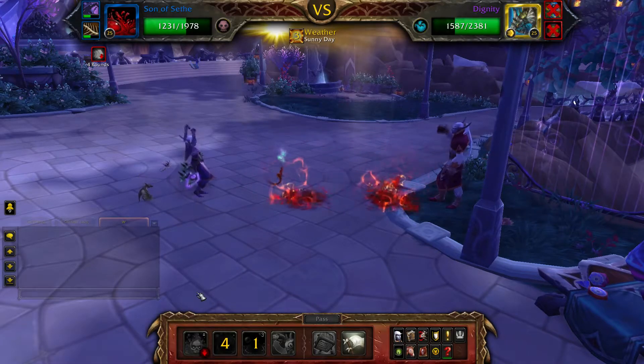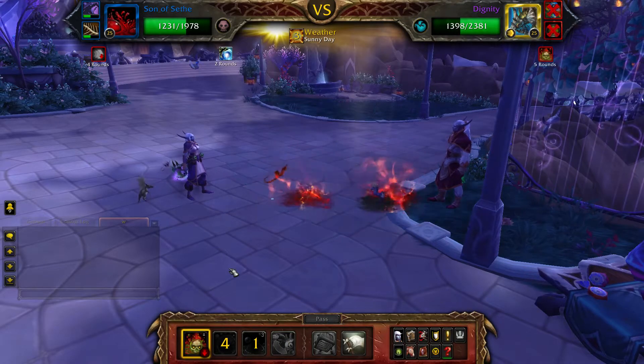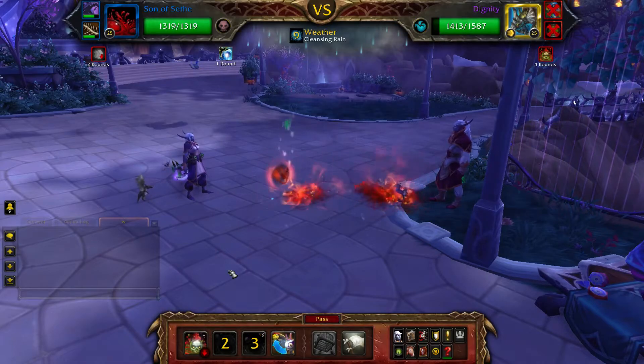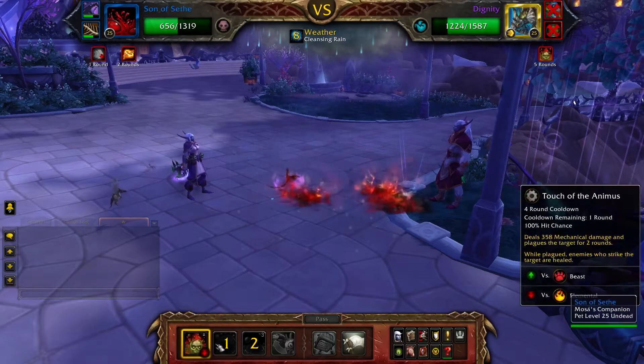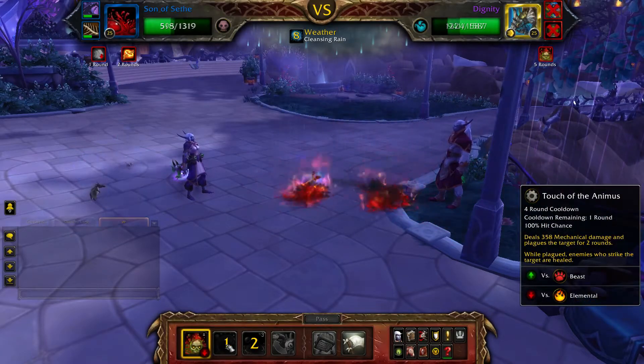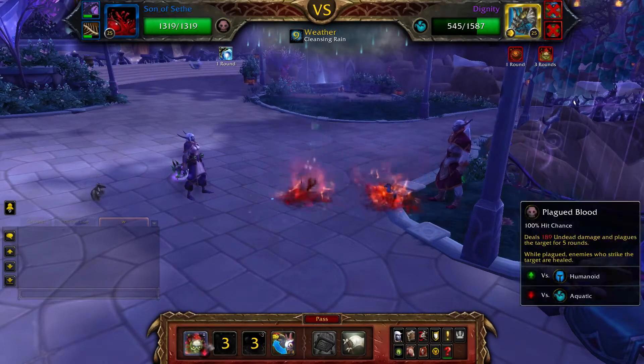Once Conviction is defeated, Dignity will enter the battle. Again continue with the same rotation until Dignity is also defeated. Touch of the Animus on cooldown — you will also probably need to use Drain Blood on cooldown and Plagued Blood to fill. If you get unlucky with some bad RNG, use your remaining two pets to finish up the fight.